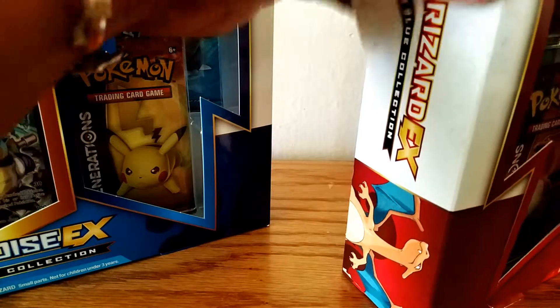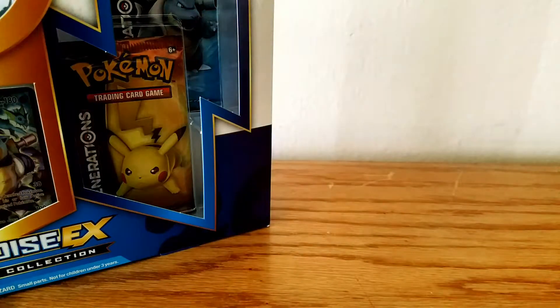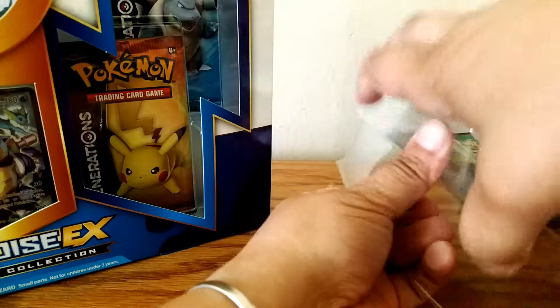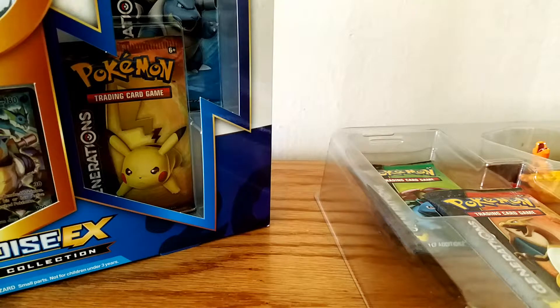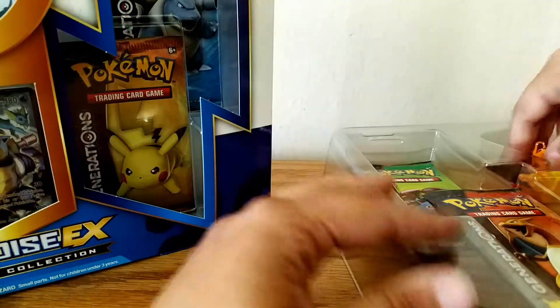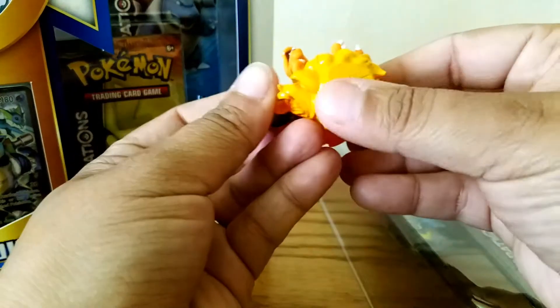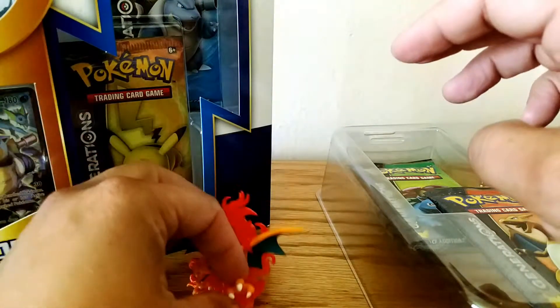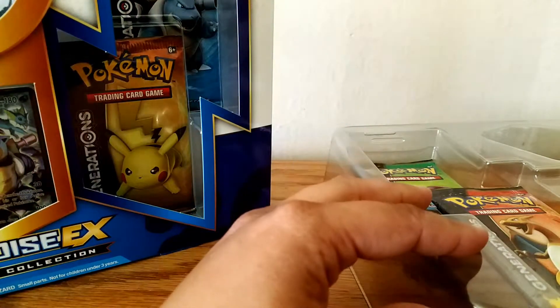I'm going to open the Charizard box first, show you the contents and set the packs aside. Of course that's the best part. These boxes weren't too expensive, especially for four packs of Generations. I'm hoping and waiting to see if and when we're going to be getting the Elite Trainer boxes, because if it's anywhere near the price for the regular Elite Trainer box I'll be surely getting packs and boxes to open on this channel. So there is the Charizard. I'm going to set him aside.